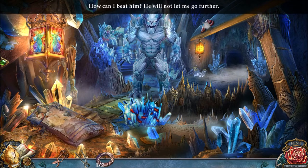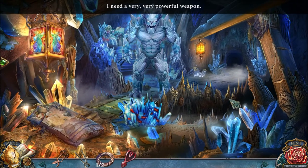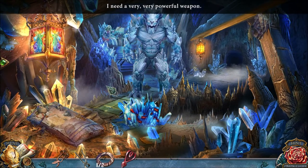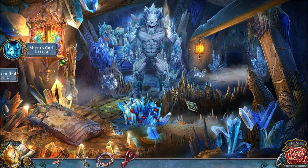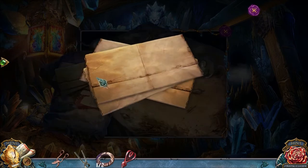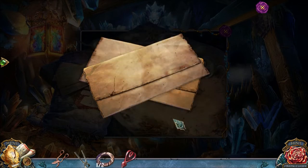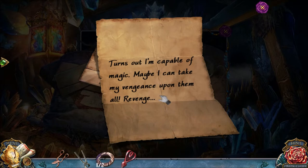Let's just keep going. It's the evil golem, everybody - the evil golem has returned. Hi, Marshmallow. Long time no see. Here's the mouse. Here's the morphing object. We're going to use the scissors to cut. Let's look at these papers from Cinderella: 'I will never meet the prince again. Stepmother gave the order to lock me in the mine. Even a magic chrysaurus spellbook cannot help me. The mine consists of crystals, but the magic's powerless.' That must be a really sturdy lock. Turns out I'm capable of magic - maybe I can take my vengeance upon them all. REVENGE!